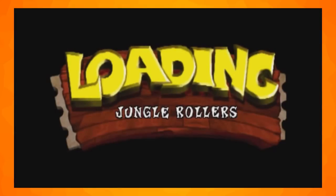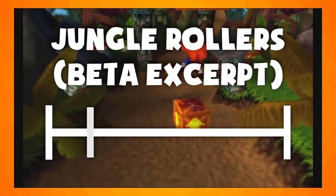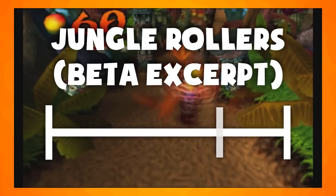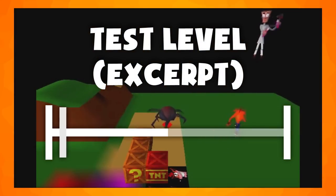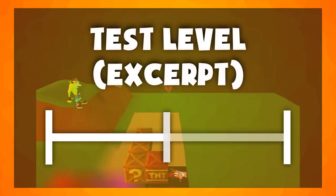There's a beta version of the song from the Jungle Rollers level which doesn't play because of a lack of code. There's also a song from the test level which doesn't play for the same reason — the instrumentation isn't set properly so we don't know what it's actually supposed to sound like. That tune is actually just part of Tchaikovsky's Dance of the Sugar Plum Fairy.